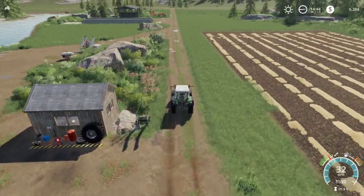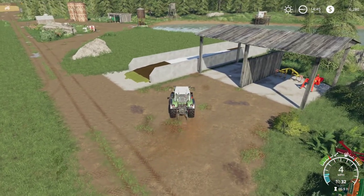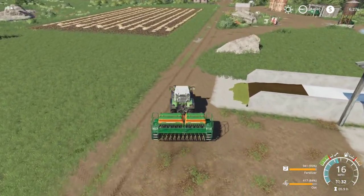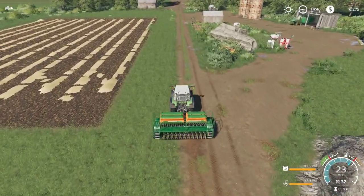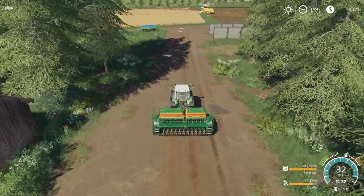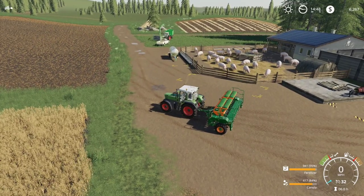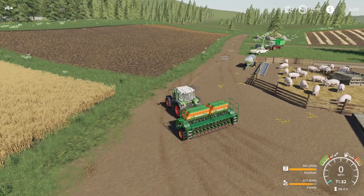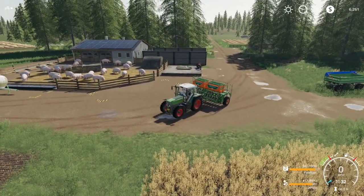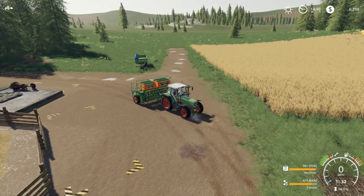I wasn't originally planning on doing animals in this gameplay series, but I started Sandy Bay 19 and didn't want to do animals there, so it's a good idea to mix up the gameplays. This series is probably going to go for a while — we might get into almost everything: sugar cane, sugar beets, potatoes, silage with a forage harvester growing corn. There's so much land out here the possibilities are endless. If we get tired of cutting down trees, we might lease a lizard mulcher — it's like a bulldozer with a big mulcher on the front that just drives over trees and chips them up. It's $180,000 to buy, but we might lease it occasionally to clear out a space of trees.